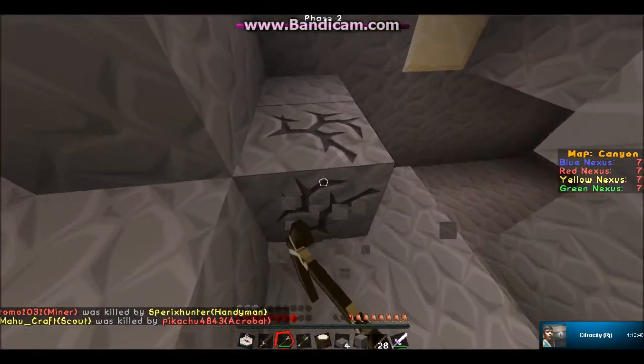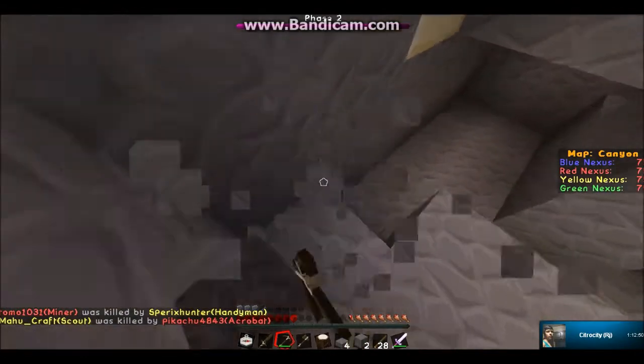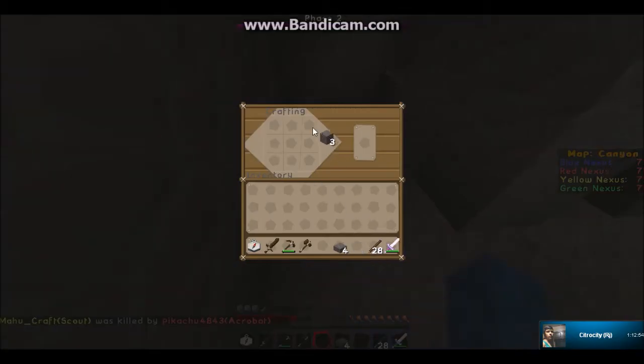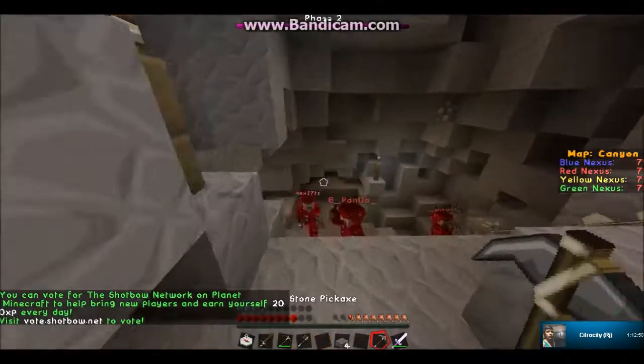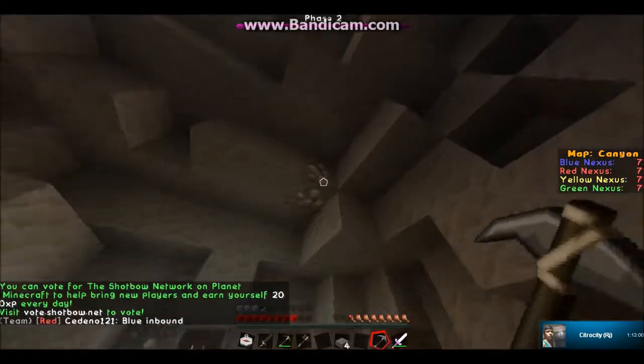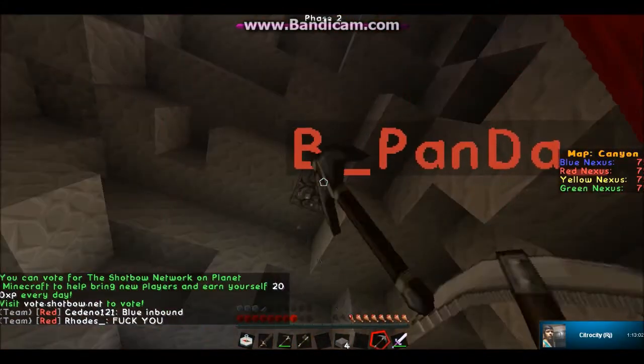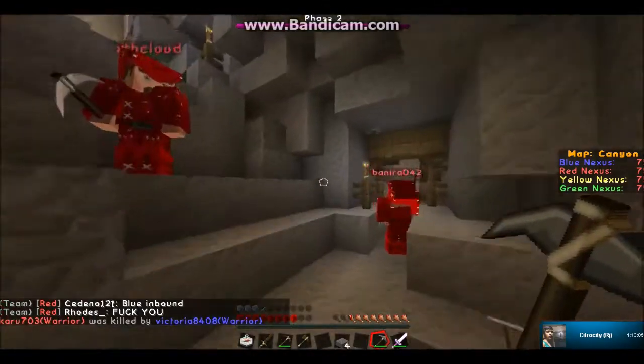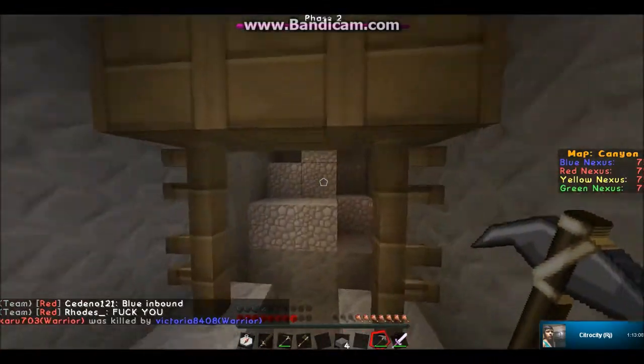Phase one you just get a whole bunch of resources — just gearing up. Phase two, again gearing up. Phase three, you get diamonds in the middle of the map. Phase four, you can buy blaze powder and get strength potions. Phase five is where the nexus takes double damage.